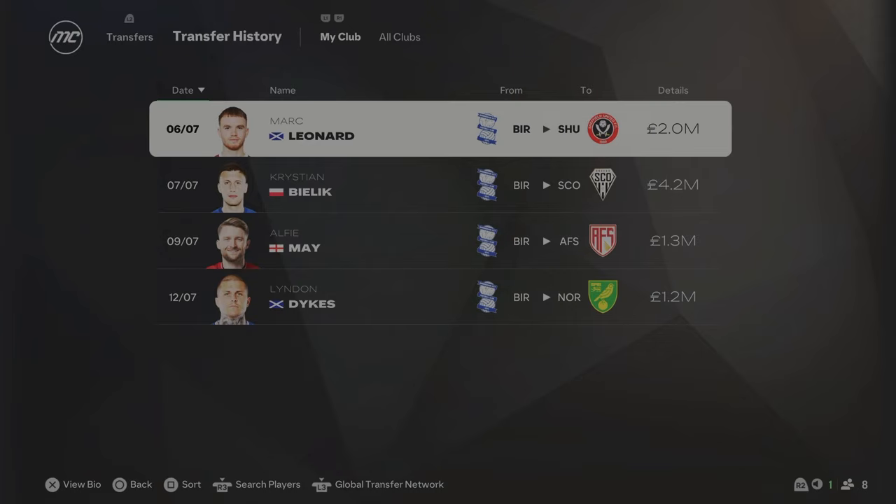We start Season 3 with some outgoings - Linden Dykes, Alfie May, Leonard, and Bielik have all left to raise funds. These guys weren't really playing that much, and May and Dykes are now around 32-33 and coming to the end of their contracts, so I decided to cash out. That gives us around £15 million to spend. I'm looking to get maybe a new centre-back and a backup striker.